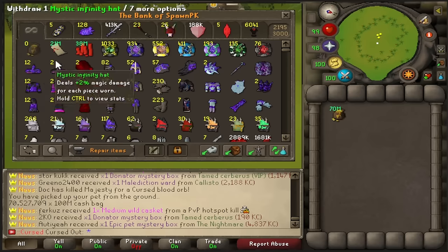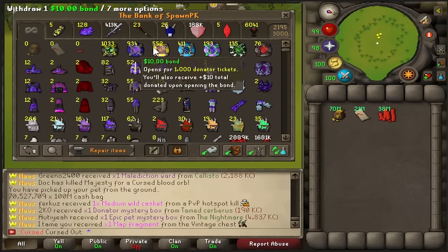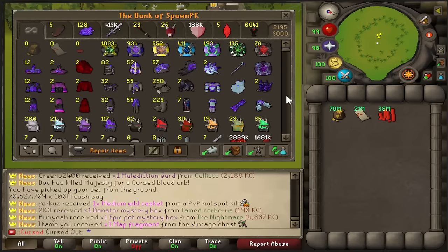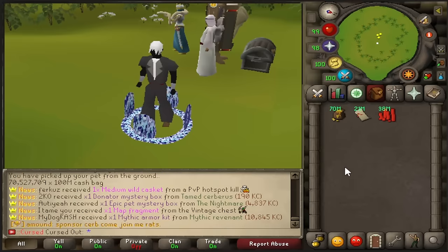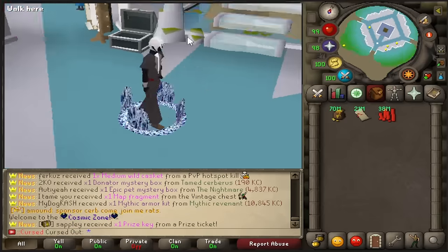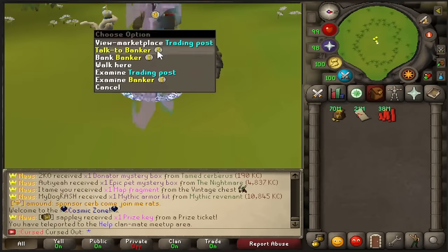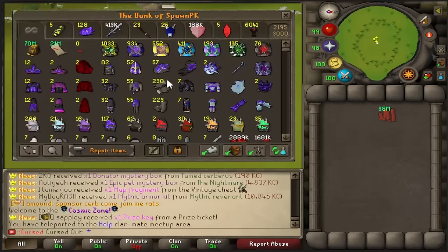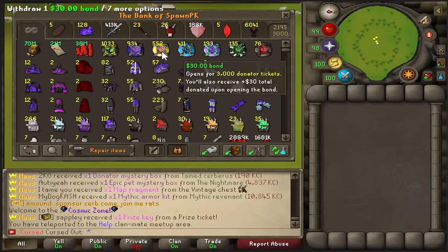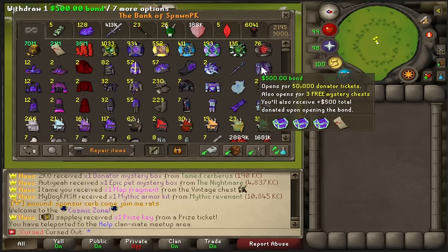So let's go over everything. We got the 70 mil cash bags, 21 million donator tickets — I think from last year we've gained like 5 mil of those. Blood money, we're at 38 mil; we gained around 8 mil in the past year. Our bond stack has shrunk quite a lot because of the release of the cosmic donator, which is the $10,000 donator status that comes with a really cool new zone and a lot of benefits. We got 1k $5 bonds — in total probably around 30 grand in bonds, if not a little more. The $500 bond also got released, which is pretty cool.